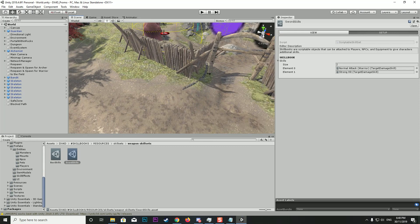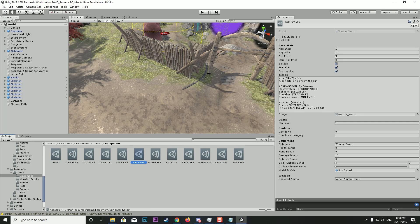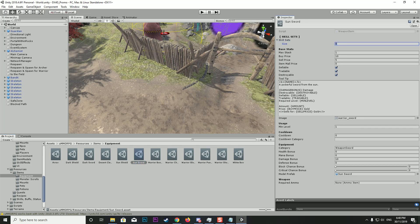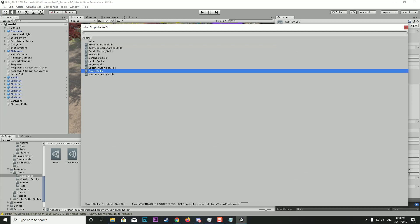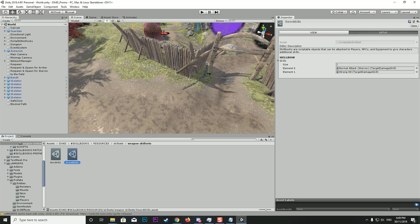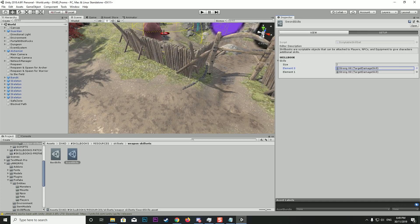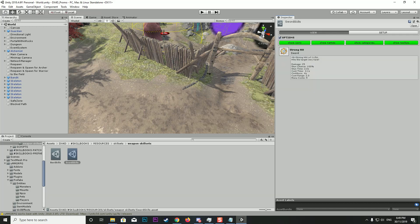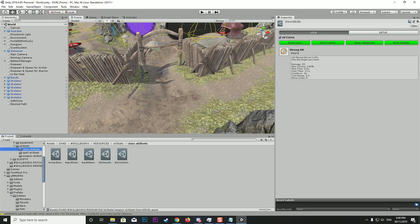To try that out, go to the Resources folder in the UMMORPG folders, down to Items > Equipment. You'll see at the top of each item there is now a Skill Set field. Click on one and put in the 'Sword Skills'. Looking at Sword Skills, we've got Normal Attack and Strong Hit — I'll take out the Normal Attack since we already have that on the warrior, and bring Strong Hit down to one. Now the sword has Strong Hit as an option.